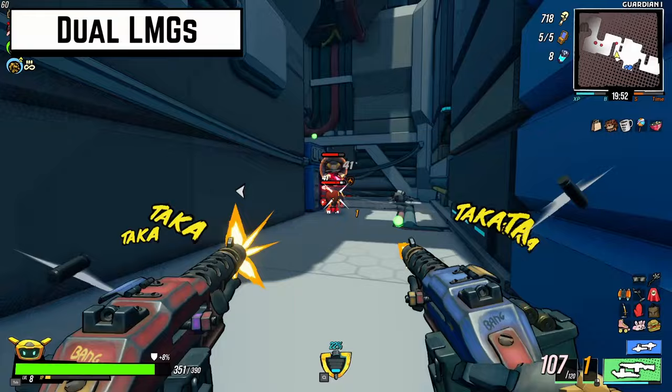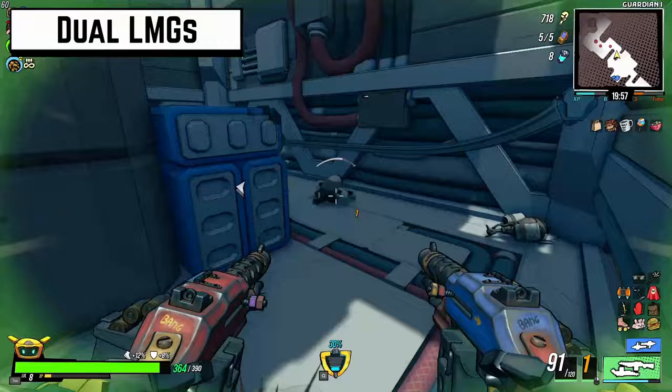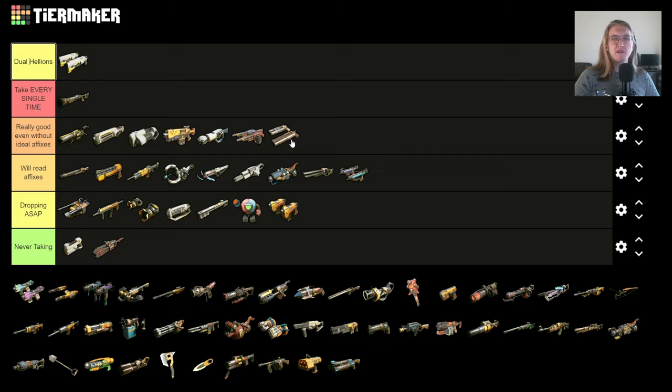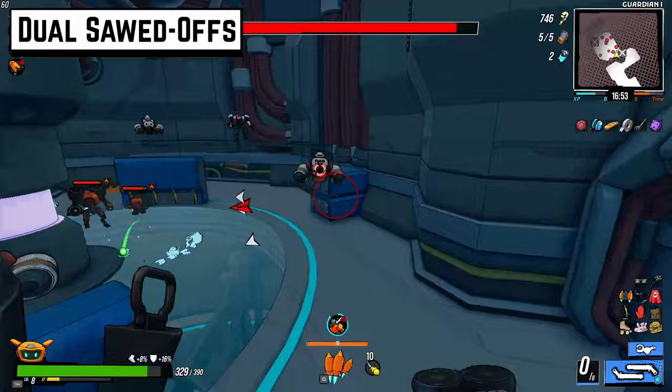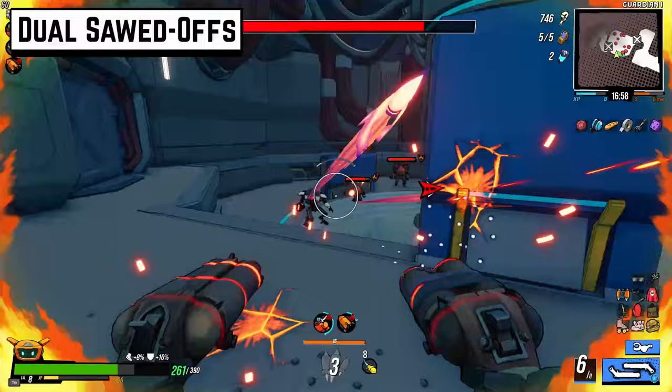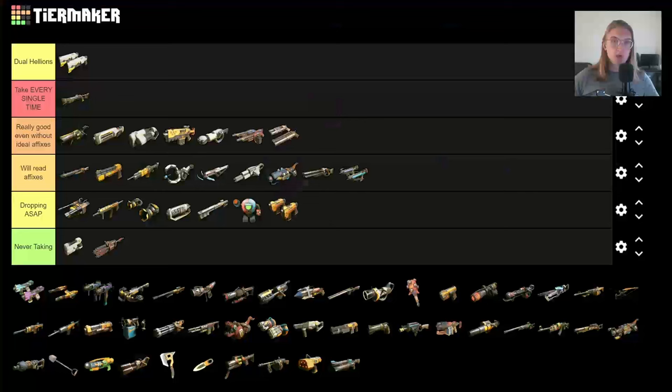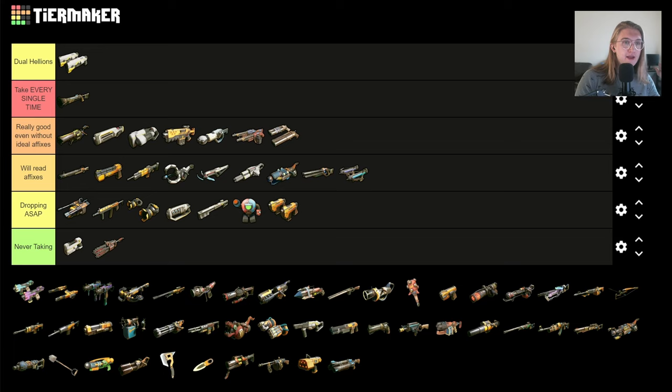The Dual Sawed-Offs are definitely better than the Dual LMGs, but I probably take them at about the same rate. With the right affixes they are bonkers — they do a huge amount of damage and you can fire them extremely fast with the right perks. They have 8 rounds and don't have super high effective range, but it's close enough to let you go in, apply fire, apply chain lightning. The Dual Sawed-Offs are pretty damn good.